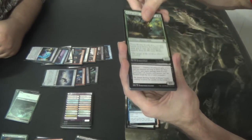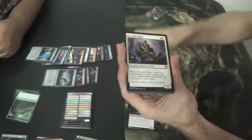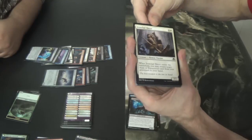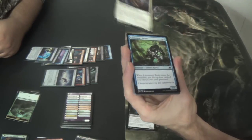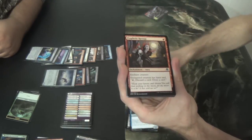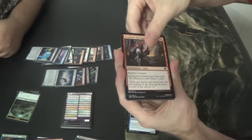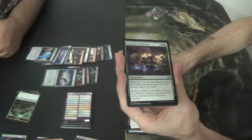Primal Druid number eighty-six. Thraben Foulbloods number eighty-nine. Ironclad Slayer — Dark Souls. This is Giant Dad I think. Laboratory Brute. Prophetic Ravings. Thraben Standard Bearer. Emrakul's Influence again — very nice.